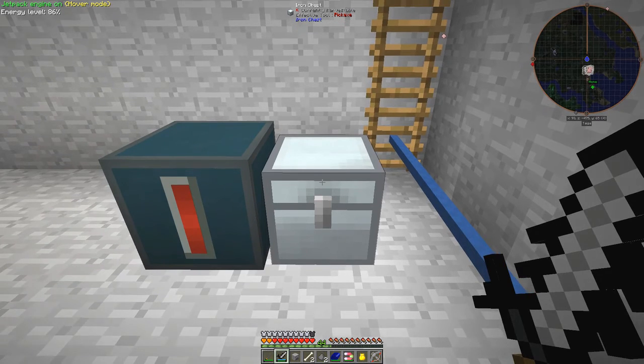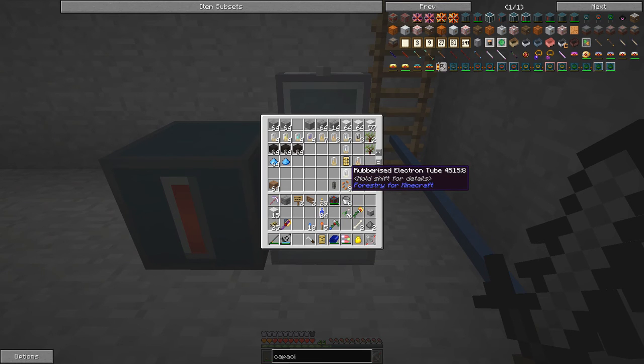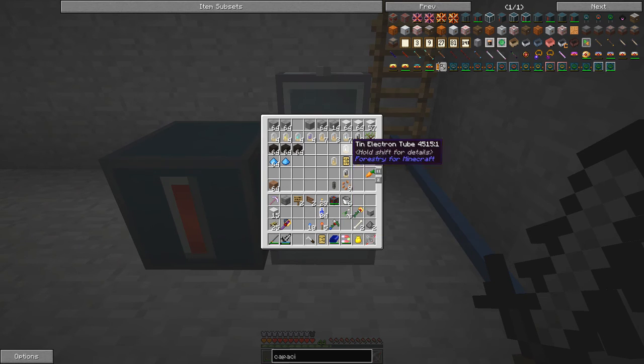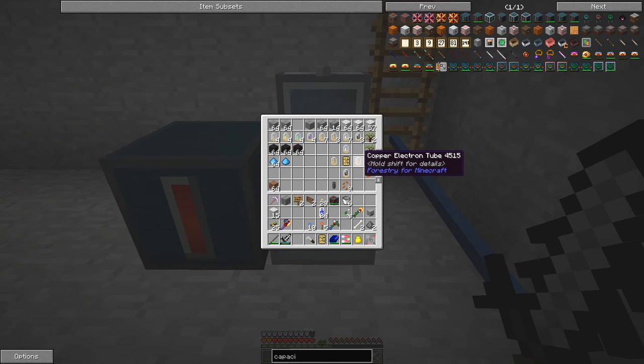Let's go back into the farm and start with that one. So what we need - I shall get rid of a few of these as well, don't need those in my hotbar. So what we need is a circuit board and a soldering iron, and what I'm planning to do is to create it like this - rubberized south, peat bog - I'm doing a manual farm. Here we've got a crop farm, here we've got an arboretum or an orchard.